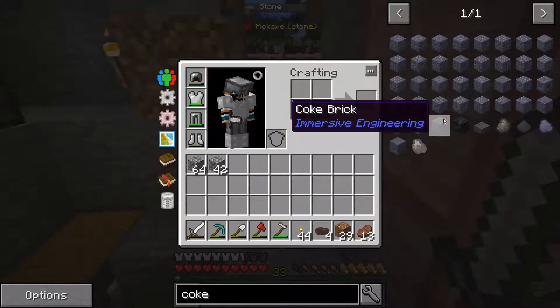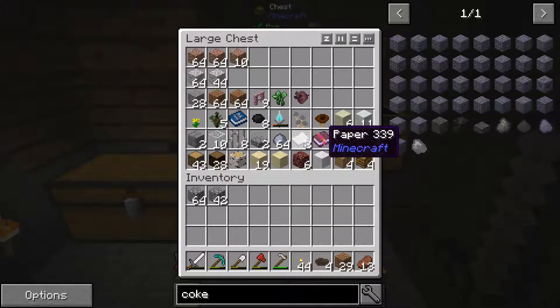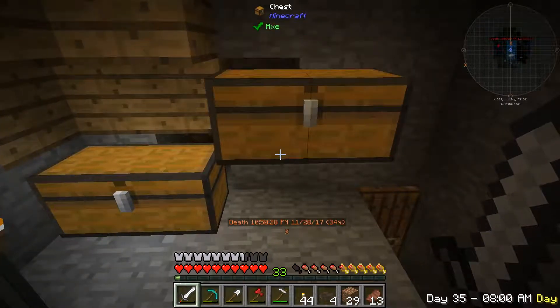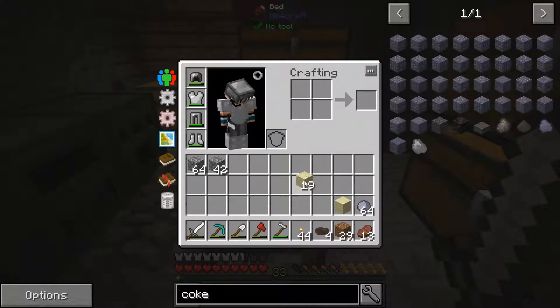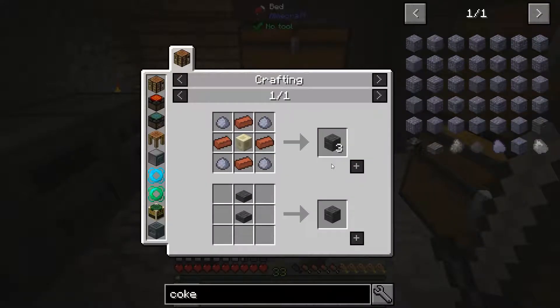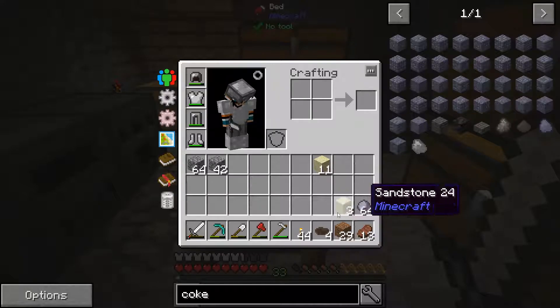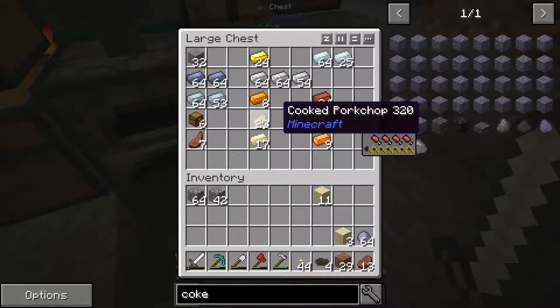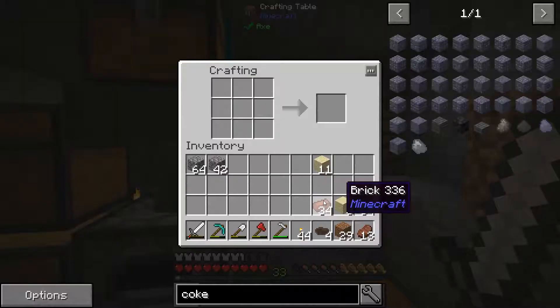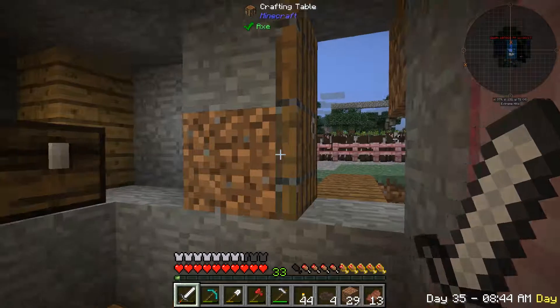So first I need to get some coke brick. That requires brick and clay. And we're going to set up a coke oven. We need nine — cook brick, that'll give us three, so we need three of these. And then we have the clay and we need brick. Let's give this a try. Cook brick. All right.